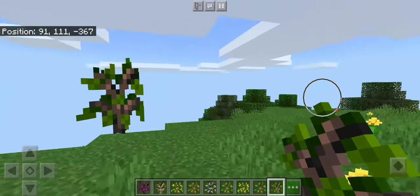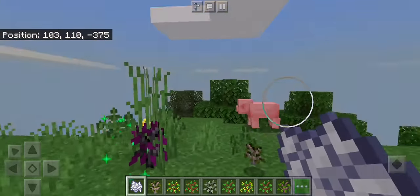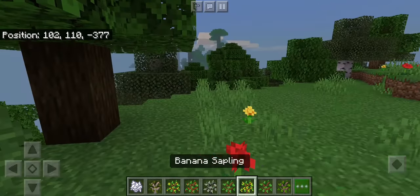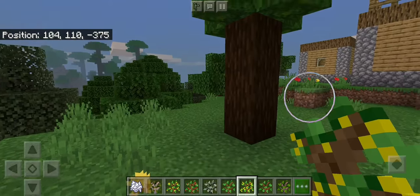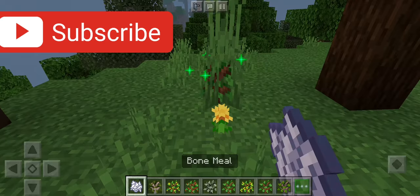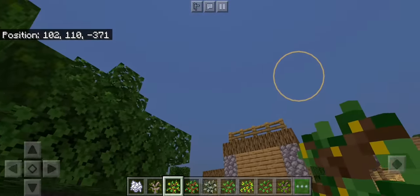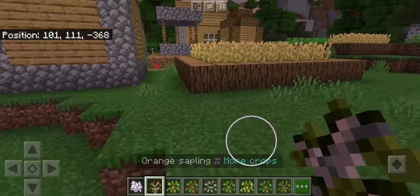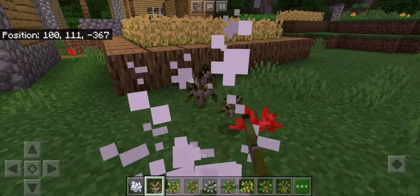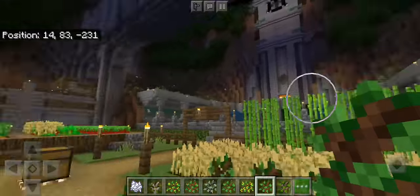Now we're going to be showing off the plants - quickly planting these. There are some problems with the crops. I'm trying to plant it here and look - it does not even work. The apple sapling seems to work, the banana sapling works, but the olive sapling does not work. The lemon works - that's pretty nice. Let's try the orange - not working. It becomes an entity for some reason.